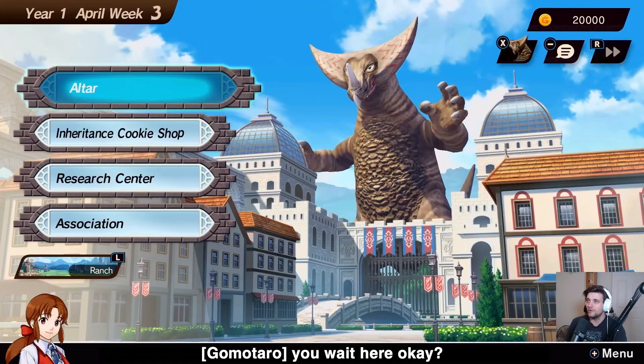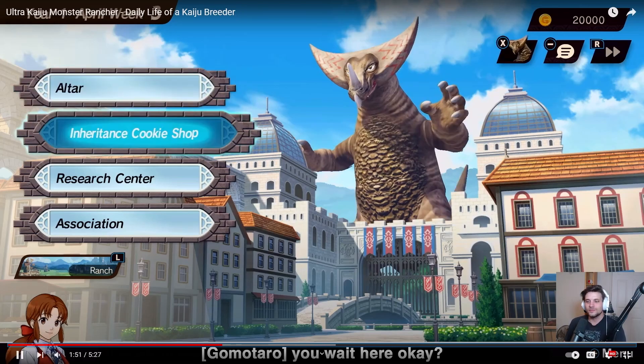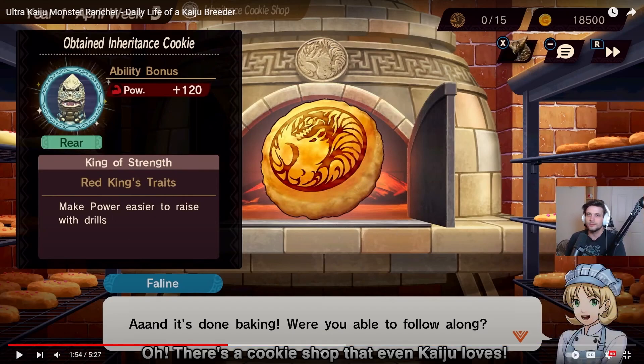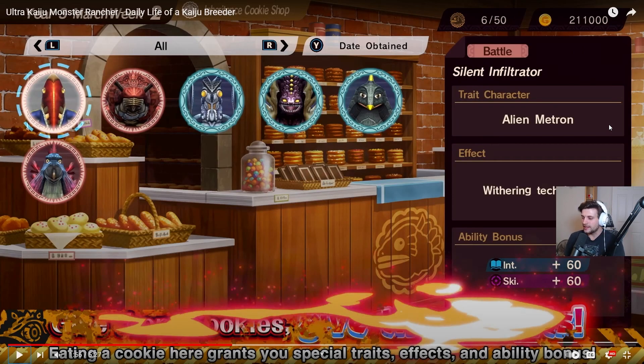Once you're done training at the ranch, you can take your Kaiju on a trip to town. There's a cookie shop - cookies make power easier to raise with drills. There's a little lady there, her name is Feline. This might be like this game's equivalent of plus-ones on drills, similar to using ghost chips in the original games. It's called the Inheritance Cookie Shop, which suggests it has something to do with inheriting stats. Eating a cookie grants special traits, effects, and ability bonuses.